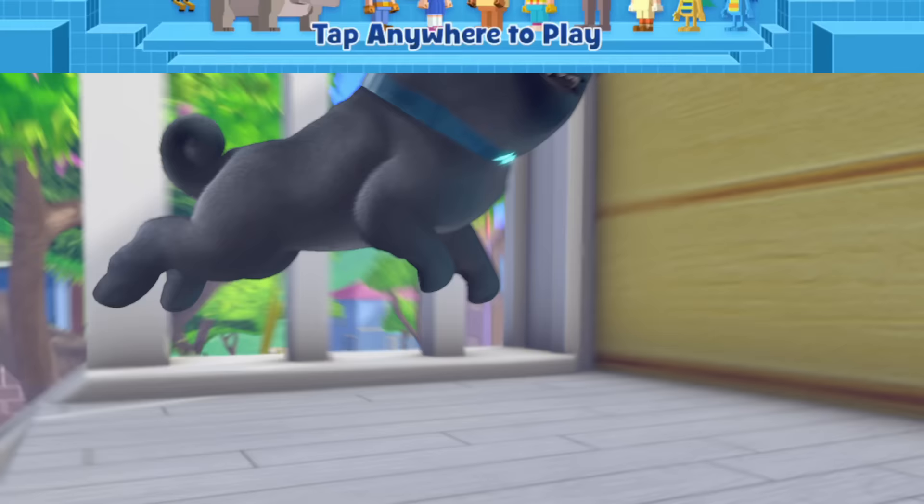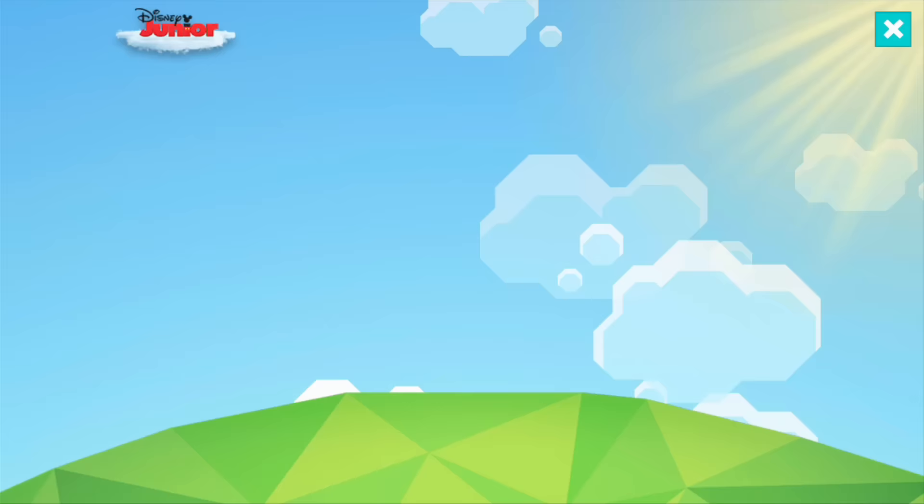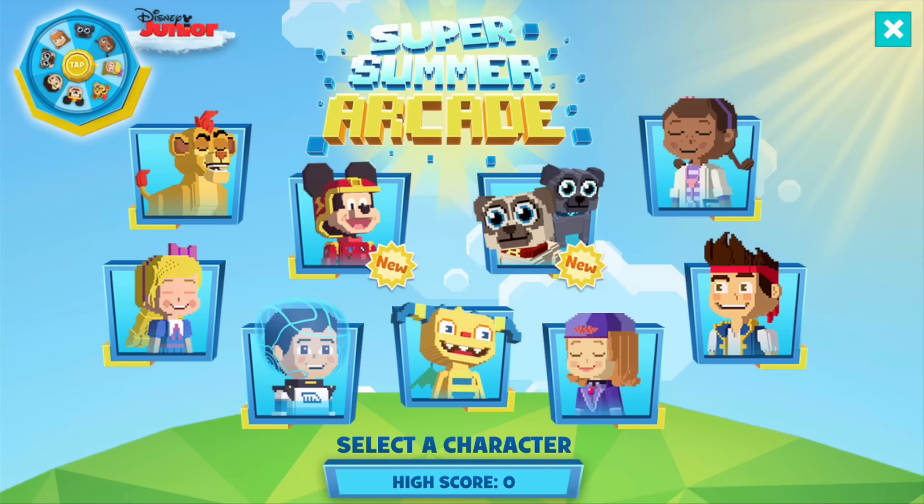First, you want to open up the Disney Junior app and get to the Super Summer Arcade. They've got all kinds of games, but today we're talking about Puppy Dog Pals. You can see Bingo and Rolly here, but we're not going to tap on them yet. First, we want to go over here to the prize wheel, so tap on that.